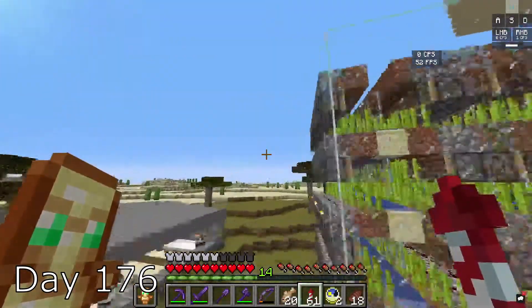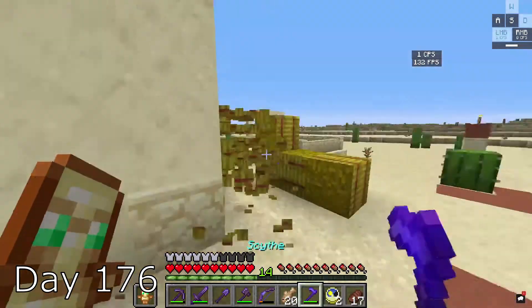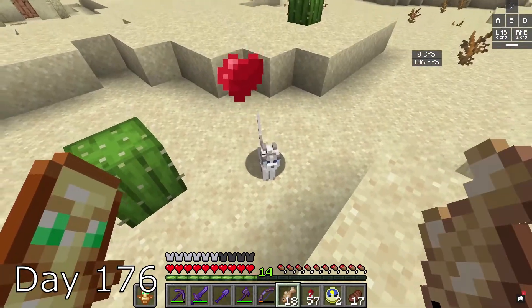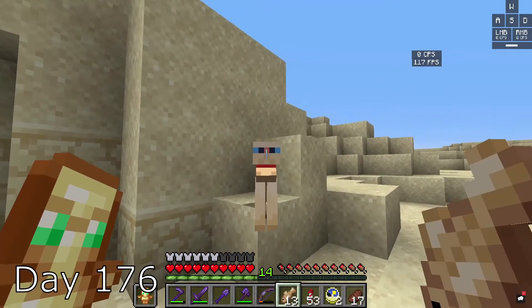I get back home, and on day 176, I fly out to try to find some cats. My goal is to tame every single cat in the game. I'm able to find two cats and tame both of them. I go to another village and tame even more cats. It's a really fun life.